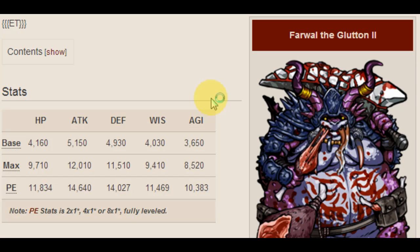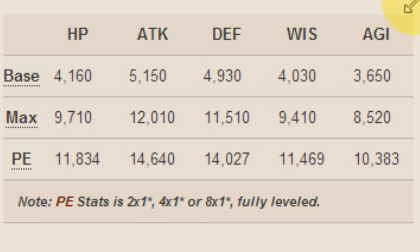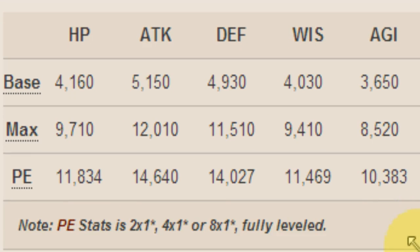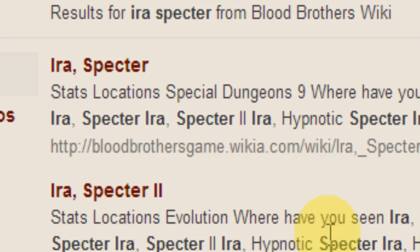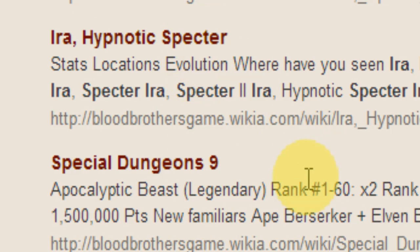Another thing to look into is these event rares. Event rares tend to have extremely nice stats, and in certain situations they are very, very cheap. Basically, you get very cheap familiars with nice stats, and the fact that there are just so many in the economy means they're really cheap. Of course, some will be more expensive than others, as we saw with Ira Spector.